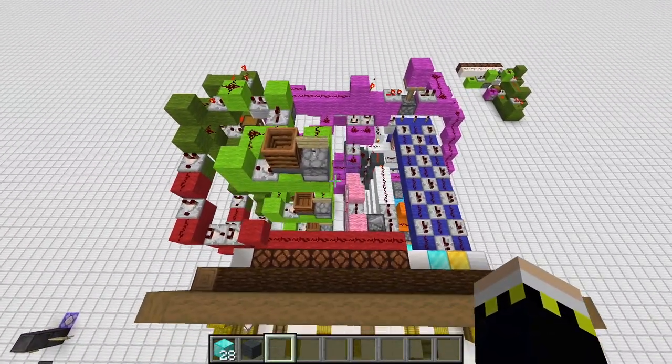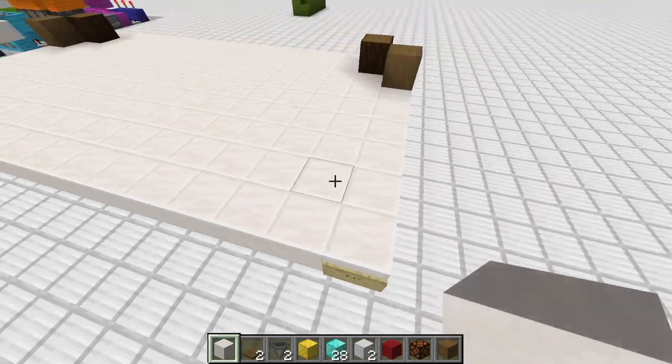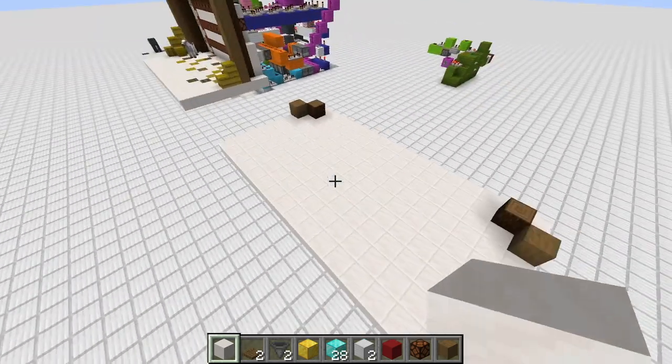That leads us now to the building part of this casino. Welcome to the building part. First of all, we want to start with a 9 by 17 platform — 9 in this direction, 17 the other one.